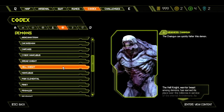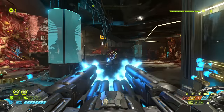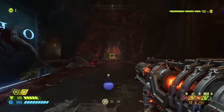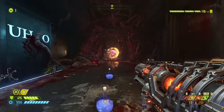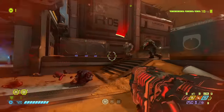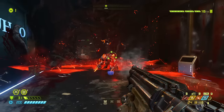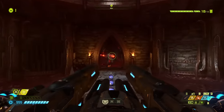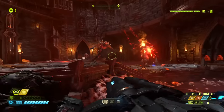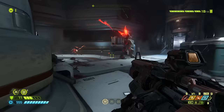The strategy for both the dreadknight and hellknight is the same — use the chaingun's turret mode. The fastest way to kill the hellknight is a barrage of lock-on rockets, which will kill him instantly, but the dreadknight is more resilient and one barrage will usually just trigger his glory kill. The plasma gun and the full-auto mod for the combat shotgun are also surprisingly good options. The baron of hell is like a souped-up version of the knights; one blood punch will instantly strip his armor, and then the turret takes care of the rest.